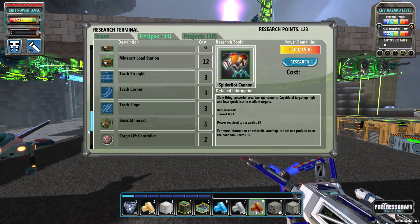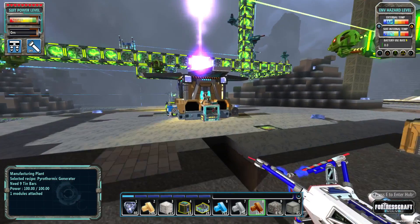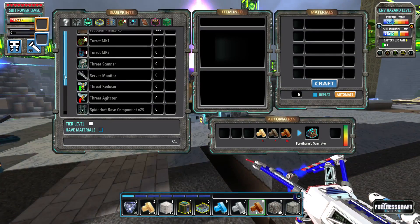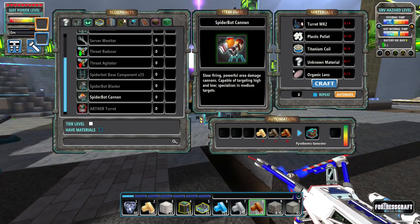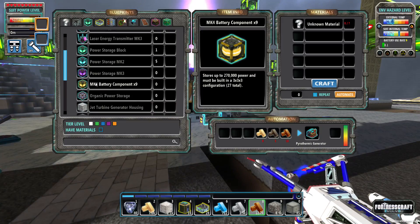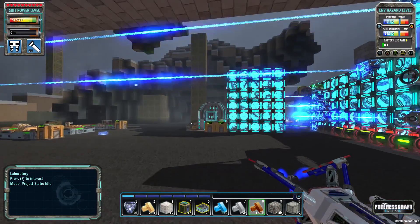I guess I'll go ahead and outfit it - I believe we can find that over here. It takes some unknown material, so there's definitely another material I have to get somewhere. I've seen this with the mark 4 batteries too - maybe I have to go deeper, maybe there are some new ores. I'm going to have to figure this out.